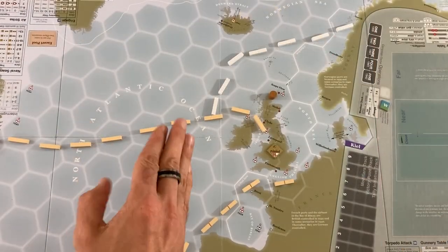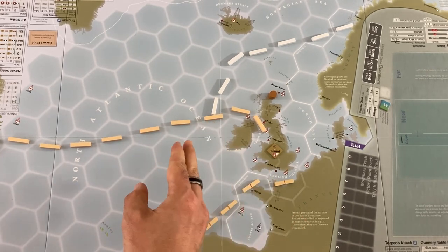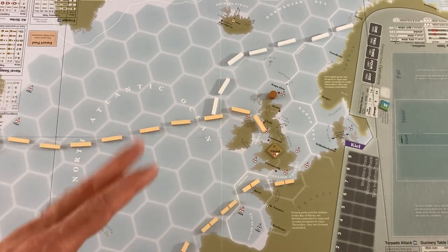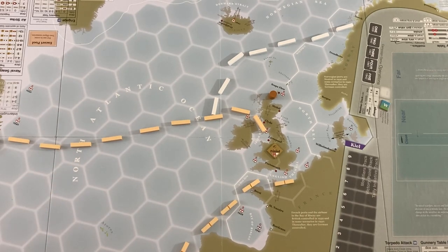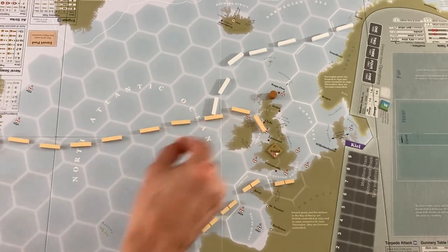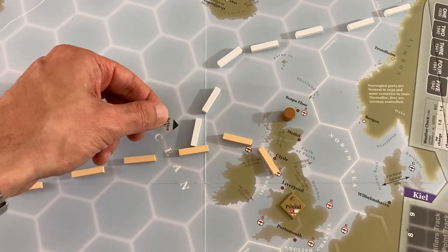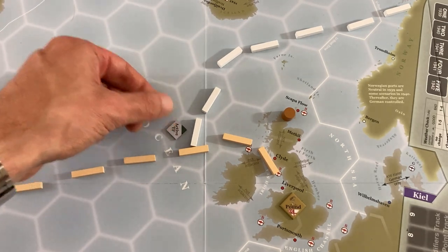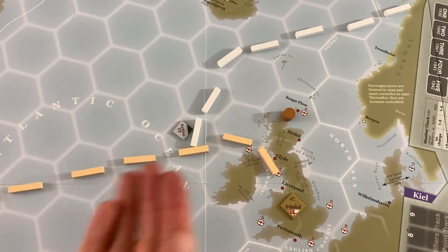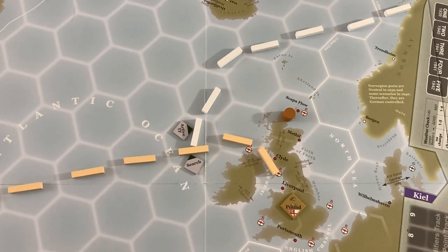The trajectory action never loses you initiative, so the Germans are still going. Now they want to bring this convoy to battle via the engage action, but to take the engage action the target needs to be a station — they need to know exactly where it is. So first they'll take the naval search action to try to get rid of my trajectories and narrow down my convoy's location. Most actions follow the same basic format: you pick your active task force, they need to be in the same space, and then both sides can have a supporting/cooperating task force.